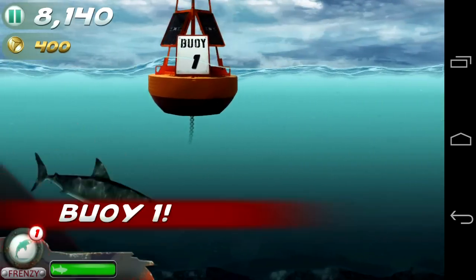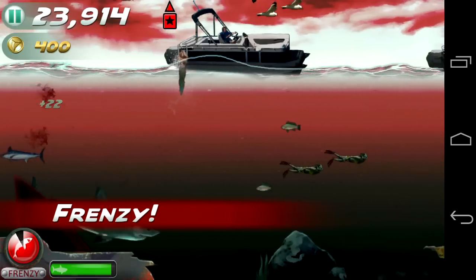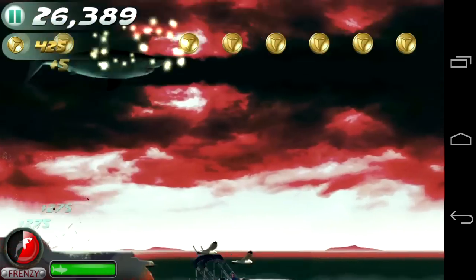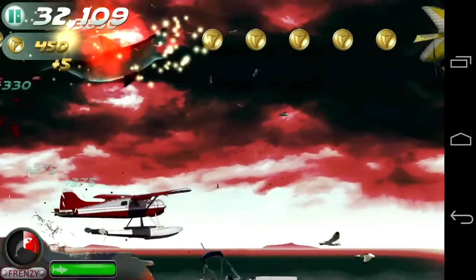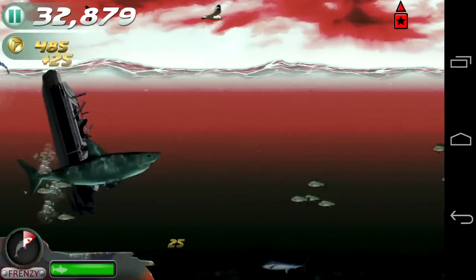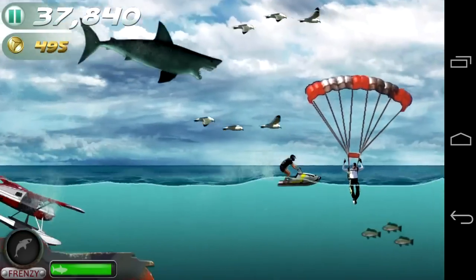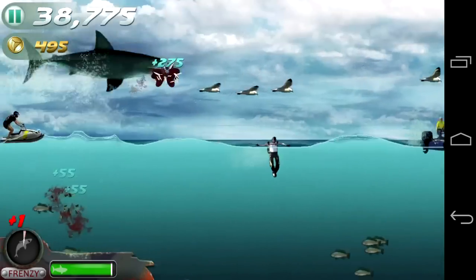Now on the bottom left we have Frenzy. Tap on it and it'll turn Jaws into Frenzy mode — he can go higher, he can eat faster, he's nastier. You see the shark tooth coins up top there, and that's where you want to grab them. Also those bucks at the bottom give you the shark teeth that you need to upgrade Jaws.